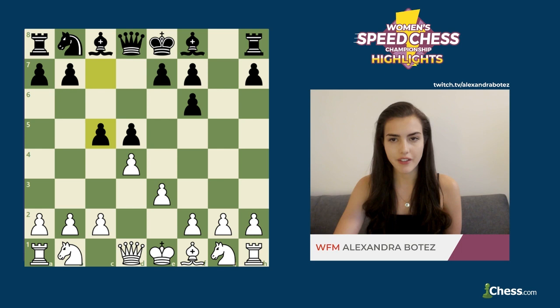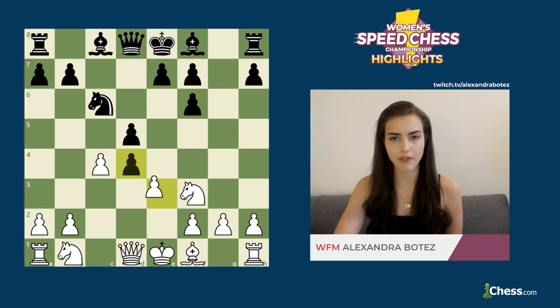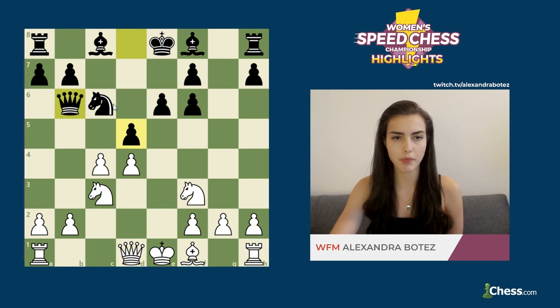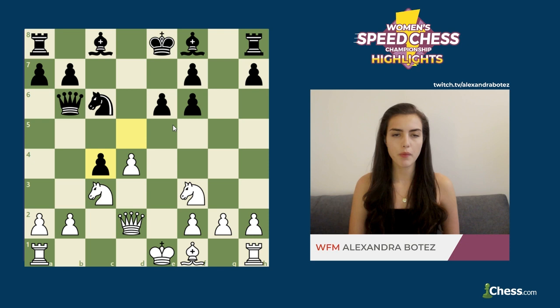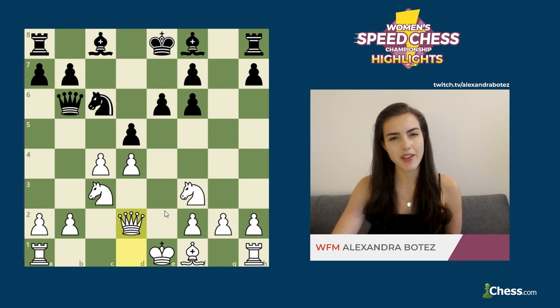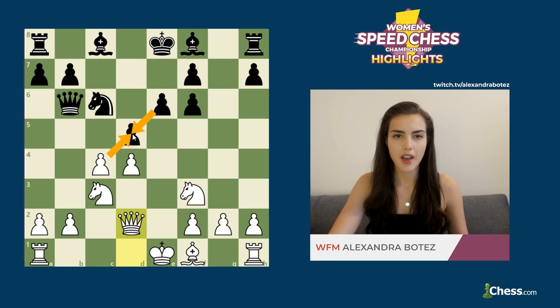The moves continued: c5, knight f3, knight c6, c4, cxd4, exd4, and e6. Black had to protect the pawn on d5 because after cxd5 she wouldn't want to recapture with the pawn in the center. Elina responded by putting more pressure on that center pawn. Black played queen b6, putting pressure on b2, to which Elina replied with queen d2, protecting the pawn. Black then played dxc4 — which might surprise some people, because usually black would wait until white's bishop has moved so white loses a tempo — but she didn't have many choices, since after cxd5 black would be forced to take with the e-pawn, leaving her king stuck in the center and behind on development.